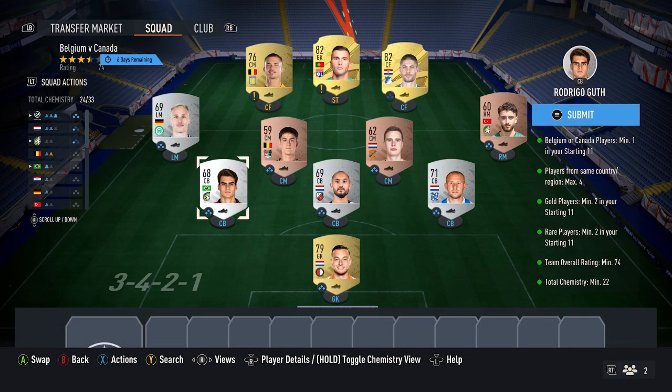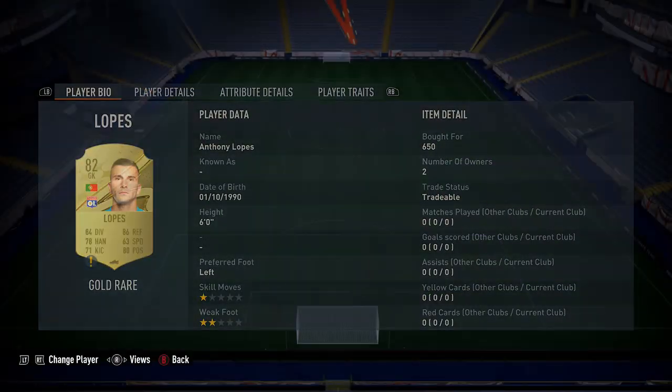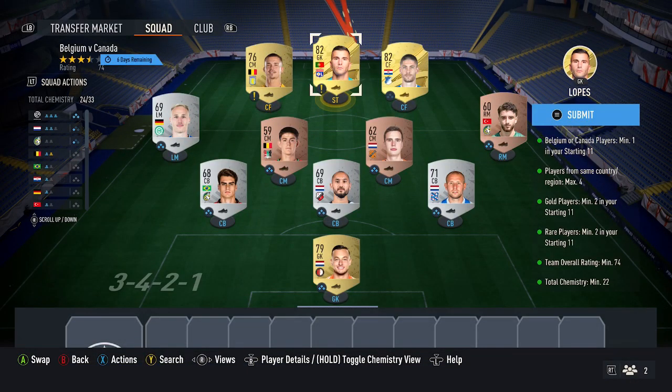The silvers' price has gone up to 300 coins since I picked them up, and there are some other options as well. When buying these cards, just make sure you don't pick up four players from the Netherlands — when I originally made the team I did pick up five. Try to pick up some from different countries to avoid that. Up top for the team, you want to pick up two 82-rated cards at around 650 coins each. These also count as your rare cards for the requirements — just find the two cheapest 82 cards you can as long as they're rare.